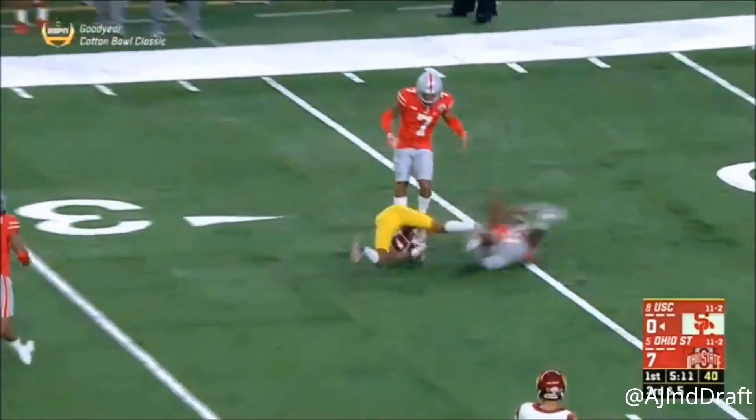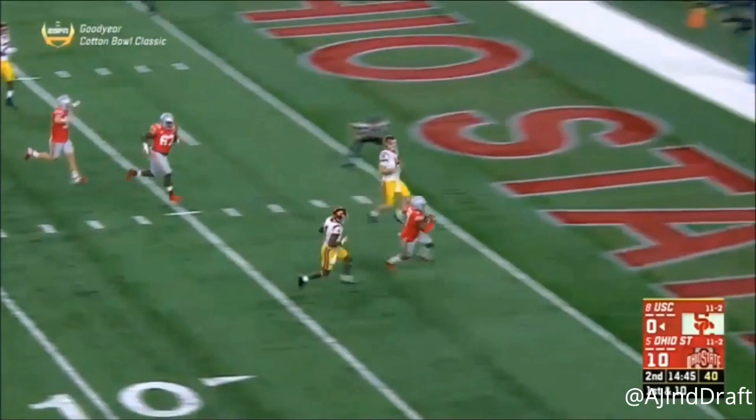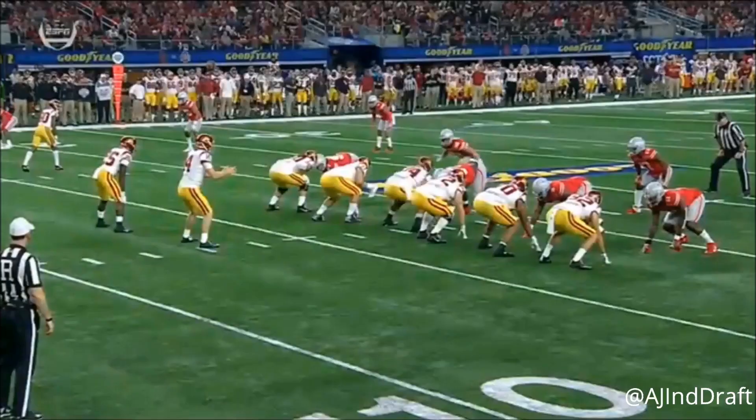Darnold finds a soft spot to Deontay Burnett. The ball comes out — Burnett drops. Almost certainly his last game in the Nittany Lion uniform. There's an interception — Damon Webb. Pick six off of Sam Darnold. Safety leads this team in picks.